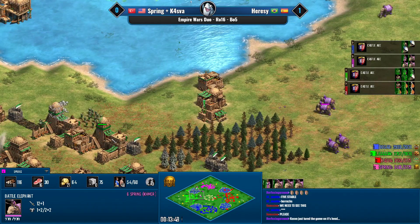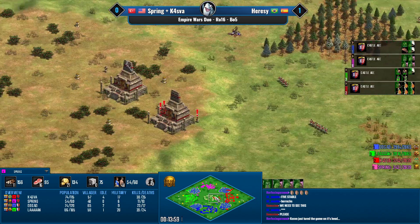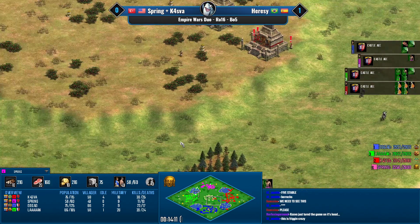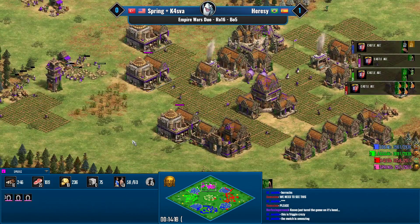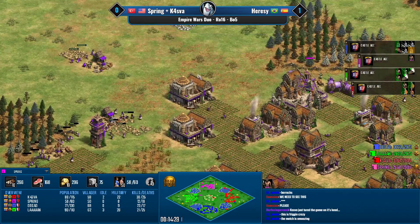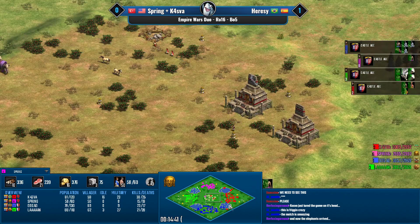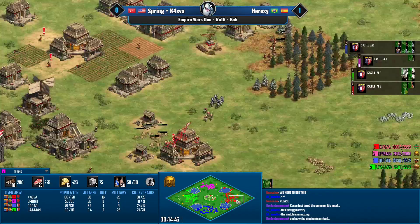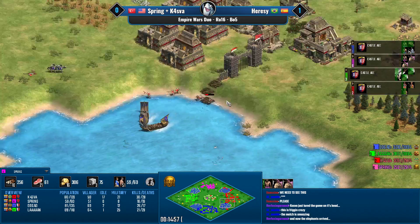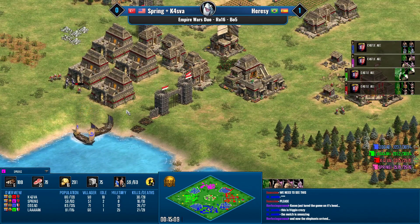Lan lost the majority of his army and Spring is pushing in with quite a lot of elephants — there are still many crossbows but Khmer elephants can steamroll everything. Elephants feel oppressive from Khmer every time you see it. Spring already has good upgrades: bloodlines, plus one plus two, and probably husbandry. Kasva is going to grab the relics in the middle — that's part of why you pick Aztecs on this map, because the relics are easily available and incentivize early map control. Fire ships from Dogao are breaking through walls and getting knights into Kasva's base.